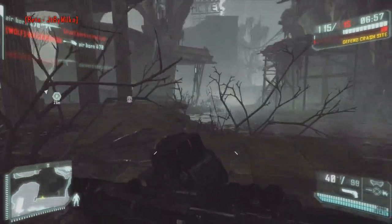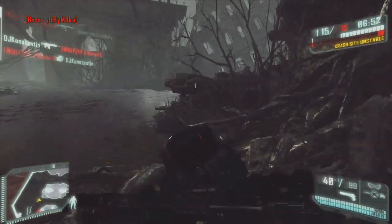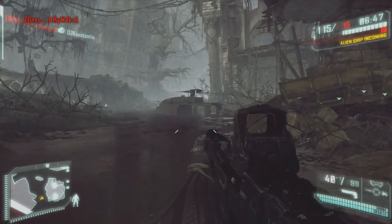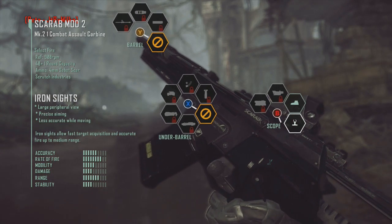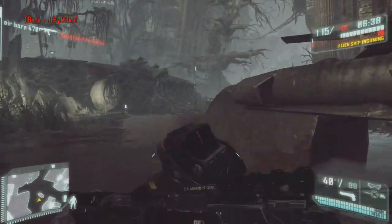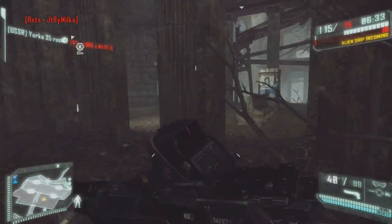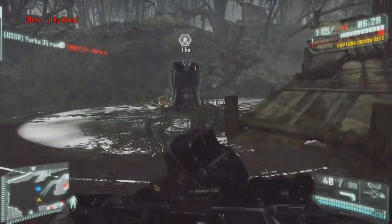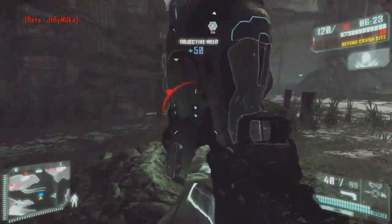Ce qui est bien, c'est que pour modifier votre arme, l'améliorer, vous n'avez pas besoin d'aller dans le menu. Il suffit d'appuyer sur Select et vous pouvez modifier à votre guise. Je n'ai rien débloqué dessus à part le viseur, mais vous pouvez débloquer et changer tout ce qui vous plaît dans l'arme. C'est un bon point : pendant la partie vous pouvez modifier votre arme. Je pense que c'est super cool de pouvoir changer de viseur, changer d'atout, en plein milieu du jeu.